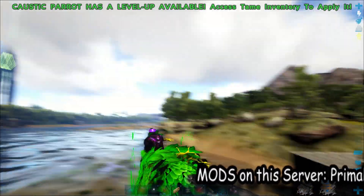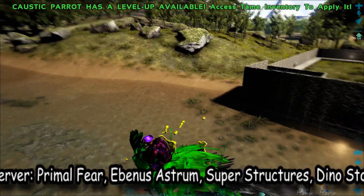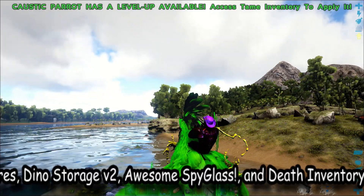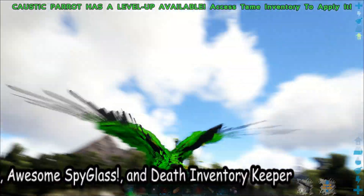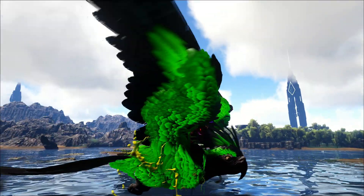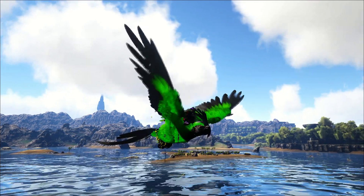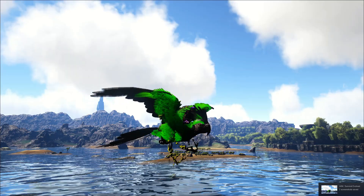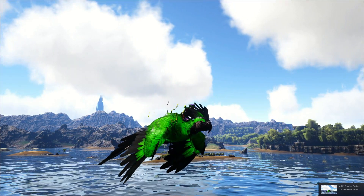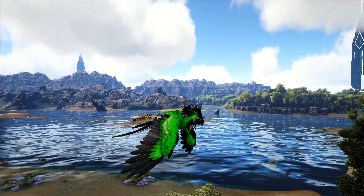The mods I'm using on this map are the Primal Fear mod, the Ebenus Astrium, Superstructures, Dino Storage Version 2, the Awesome Spyglass, and the Death Inventory Keeper. Here I'm just trying the buttons out, seeing what they do and seeing if I can get a picture of it, but it's kind of hard — they don't look really good like this. I was trying to get a picture for the thumbnail but it just doesn't work that well.